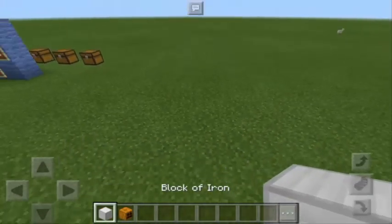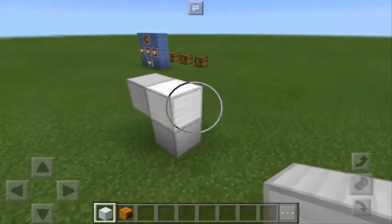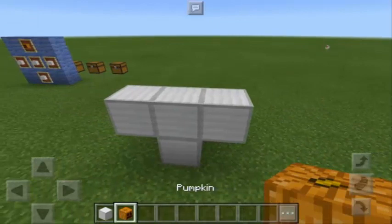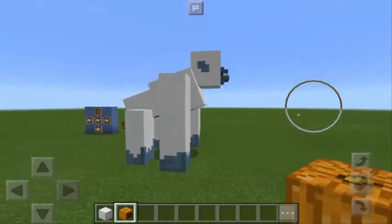Let's spawn the Yeti. We're going to do it like this — in a T shape, just like an Iron Golem — and then place the Pumpkin on top.